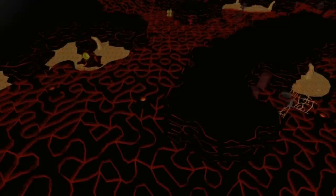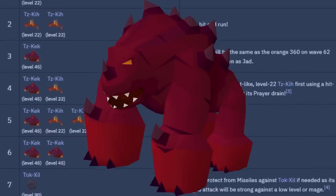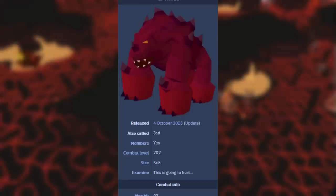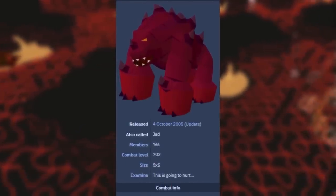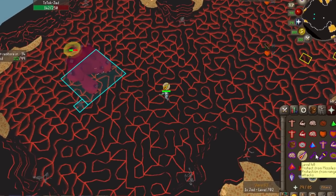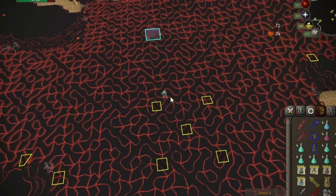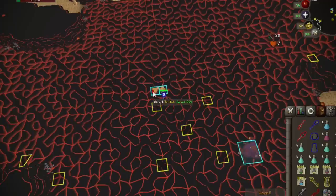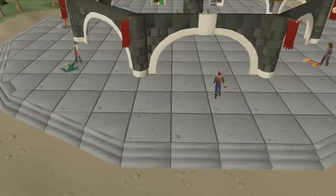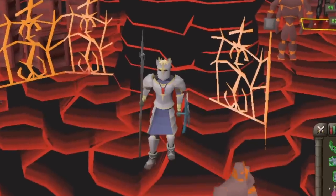First things first, I'd categorize the Fight Caves as having two parts: the waves and Jad. At level 702 and with a max hit of 97, we all know that AFKing through the Jad portion is not realistic. Short of some miracle RNG or speedrun strats to take out Jad as quickly as possible, AFK Jad just isn't going to happen. So for this challenge, my goal is to get through the waves and all the way up to Jad with as little interaction as possible, and to do this I need to get my hands on the right gear.